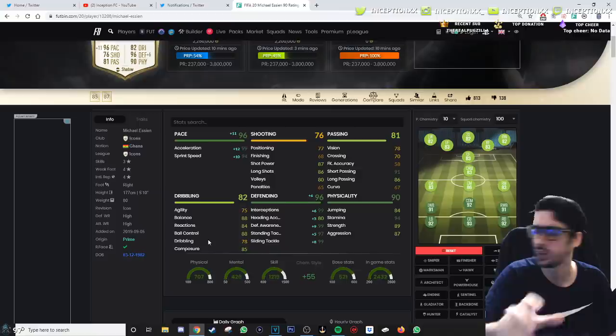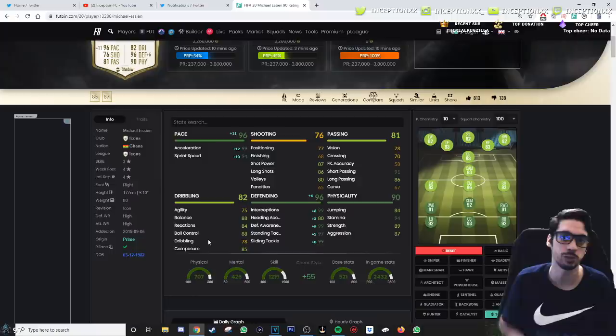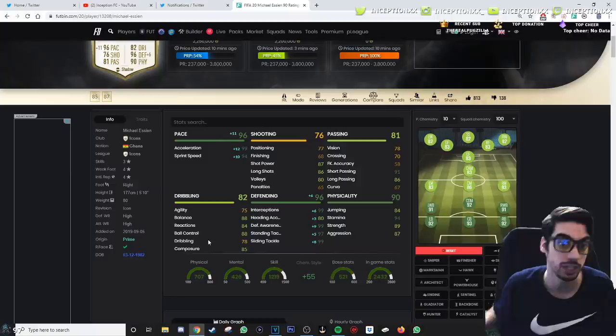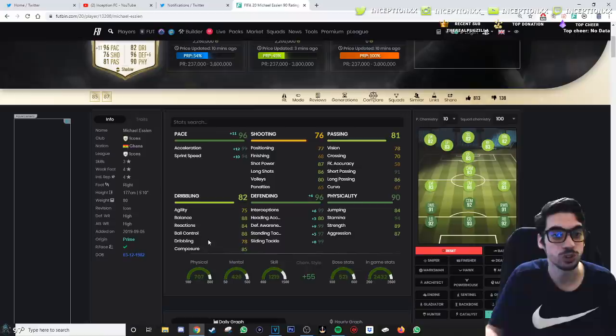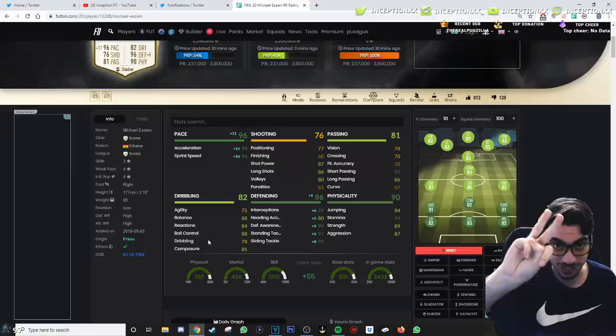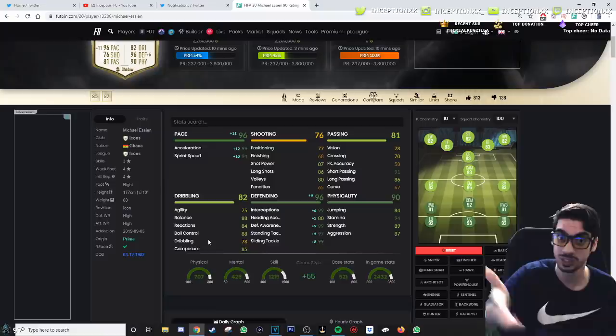If you guys are going to grind 22 or 23 icon swaps to get this card, I personally do not recommend it. Chak was telling me in the DMs — he was like, try out Essien, see if you like him. He just didn't do it for me. Chak was saying the same thing; he said he's going to sell him because he didn't like the way he played. And honestly, I agree with him. He's so generic. That's a really disappointing card. But hey, that's what the player reviews are for — to let you guys know whether the card is worth getting. So Ronaldinho and Del Piero are the two left for the top guys. The Essien really let me down. Thank you guys so much for watching the player review. We'll get some more prime icons or player reviews out soon. Love you guys. Peace out.